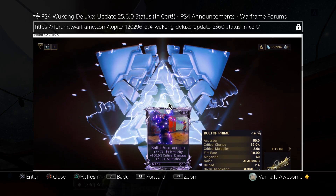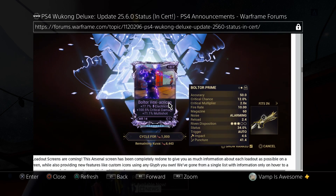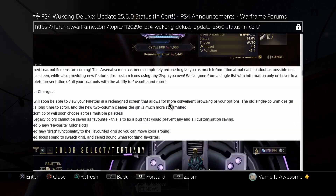This is very exciting for all you Riven people — the ability to actually look at the weapon in full. We can go over the weapon and be like, oh, it's a puncture weapon, but it gave me slash damage. That doesn't make any sense. Reroll.